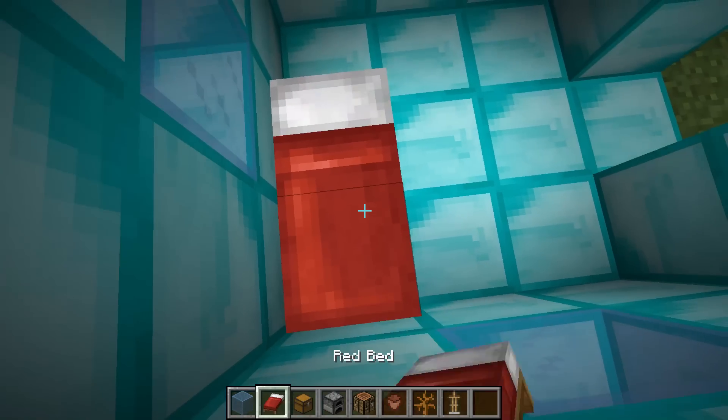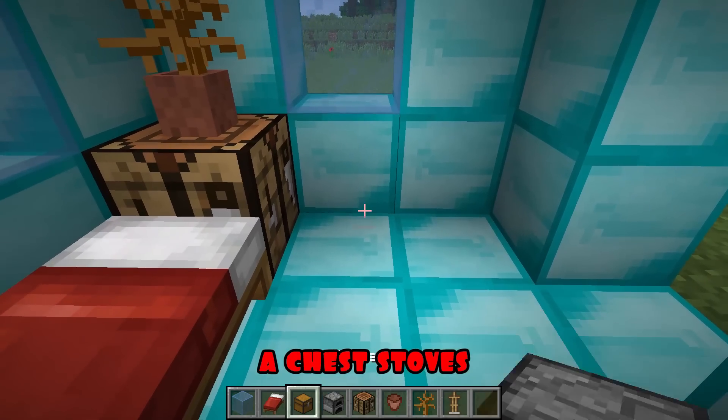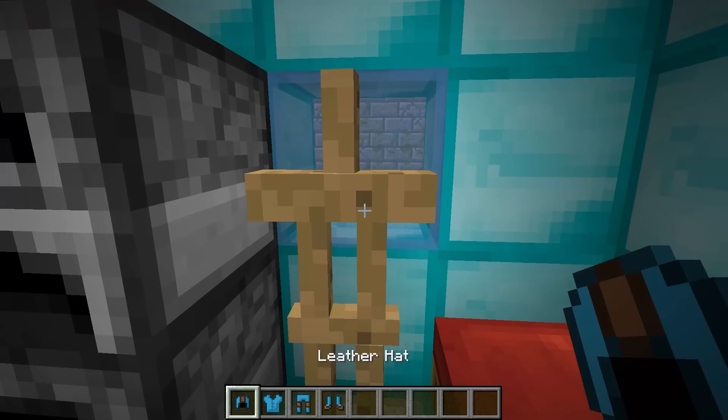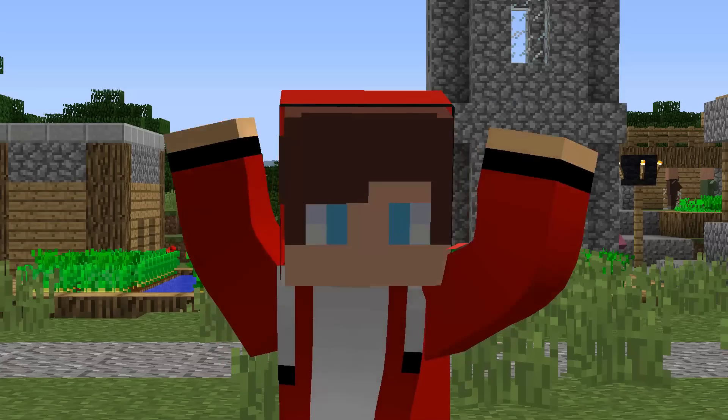It's time to arrange the furniture. Here I put a red bed, a workbench, a chest, stoves, and a rack for armor. I'm hanging armor on it, and also put the door. Ready!